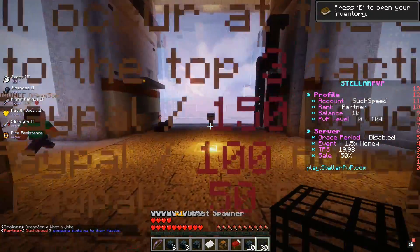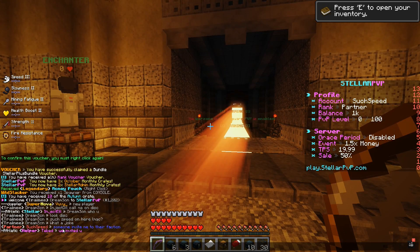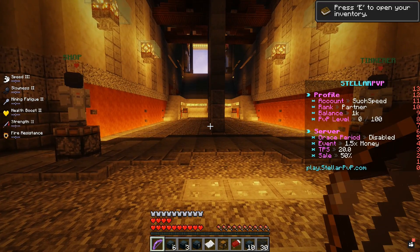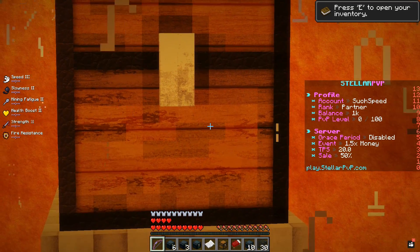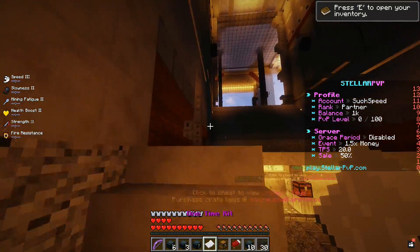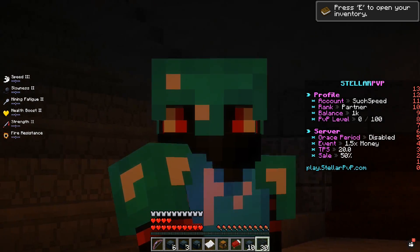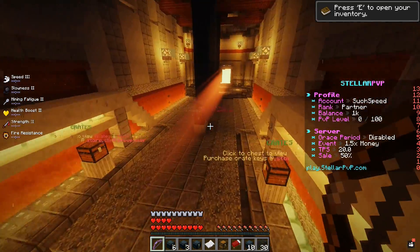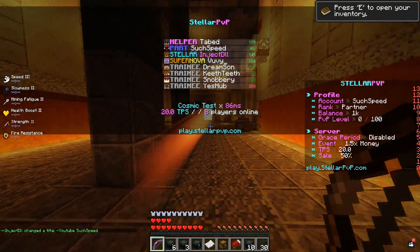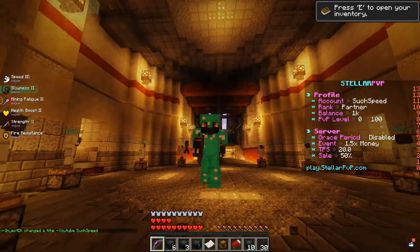I put in chat for someone to invite me to their faction because I want to place these ghast spawners and see what happens with them. I'm going to be playing on this server quite a bit. I got invited to Athletic — apparently that's the biggest faction. The one bad thing is the lighting. Even the chest looks so HD — this pack is insane. If this video randomly gets a thousand likes, I will use this pack with shaders in a UHC meetup game.